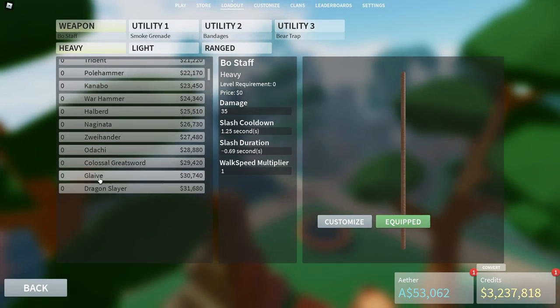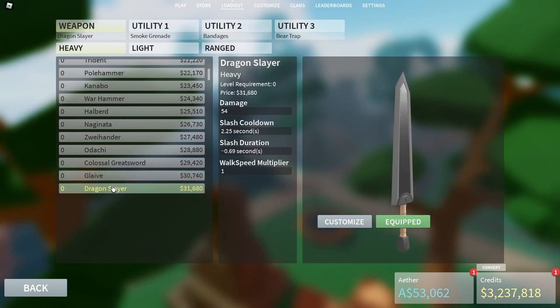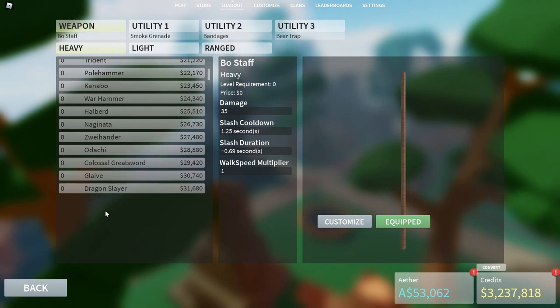All the other heavy weapons are kind of irrelevant, to be honest. Those three I would say are the best three in the game when it comes to heavy weapons, so just use Bo Staff until you get Glaive or Dragon Slayer and you'll be set.